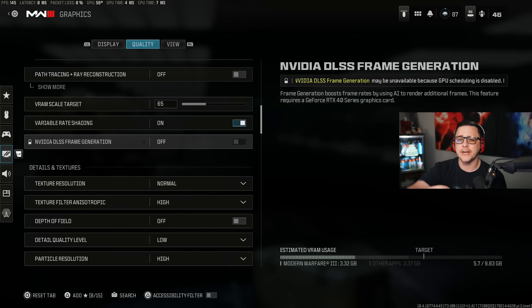Another note on frame generation: even if I had a 40 series card, I'd probably avoid it because it actually inputs more latency into your overall system — you feel a little more delay because it has to generate those frames. I'd generally avoid it for PvP. In an open world, 4K or 8K experience where the game is super intensive on graphics and immersion is the priority, the input delay is marginal and you won't really feel it in PvE.